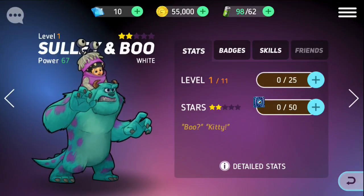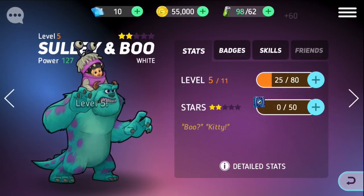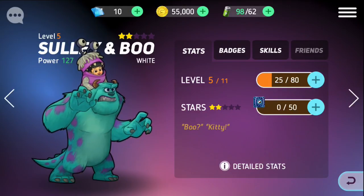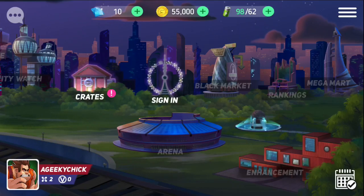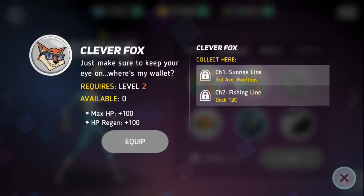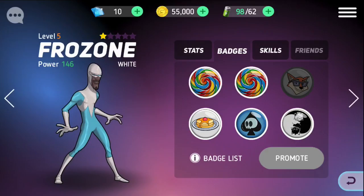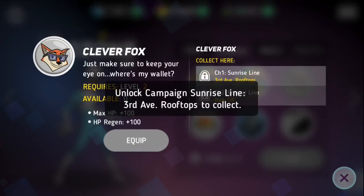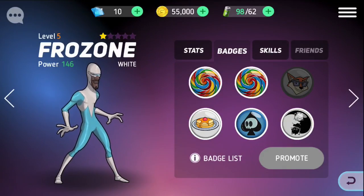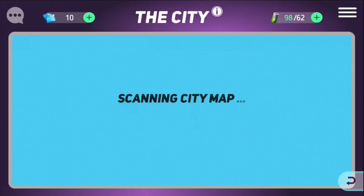We probably would have to put some of these on him, and then we could use him. That puts him at five. Let's do a battle. Let's look at my heroes — I think the last I need is him. Chapter 1, Sunrise Line. We haven't got 3rd Avenue yet, but we can get these. So we'll go to Origin Station.